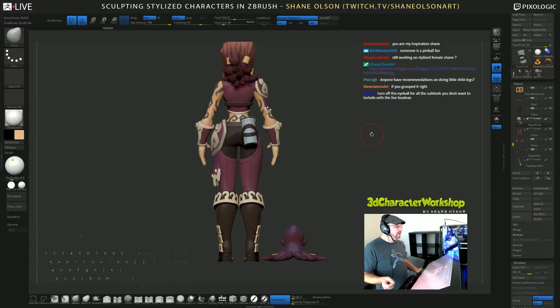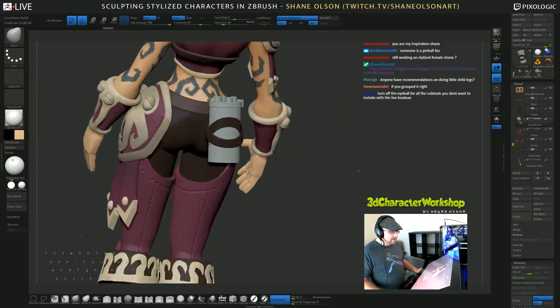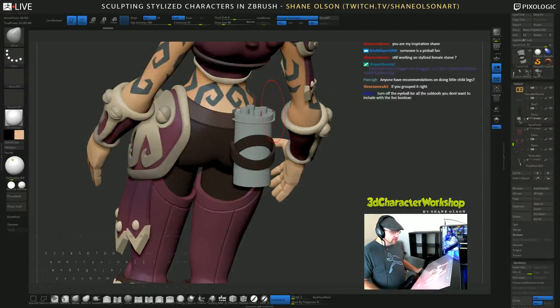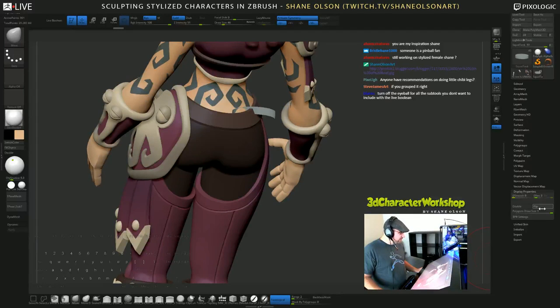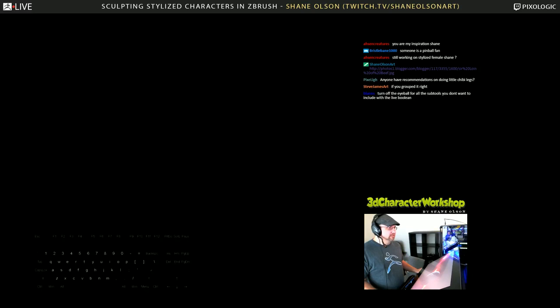Turn off the eyeballs for the sub-tools you don't want to include in the live boolean — got it, thanks! It looks like my lid is inverted. Let's grab that and flip the normals. Display Properties > Flip. It's going to crash on me... and it just crashed on me. Okay, I'm going to close this and restart. Dang it — flipping normals.